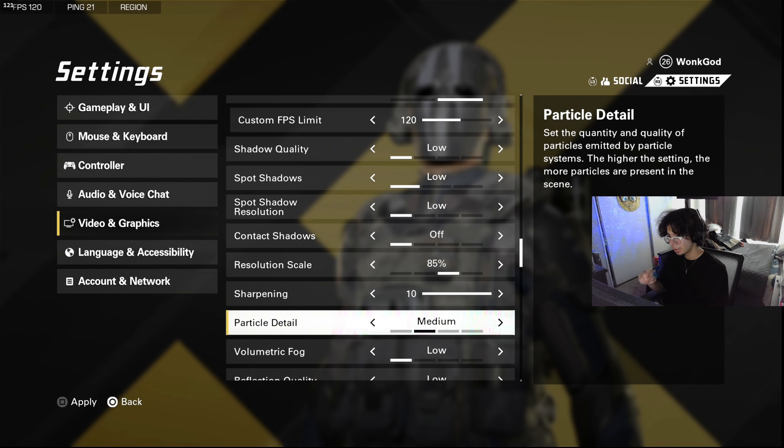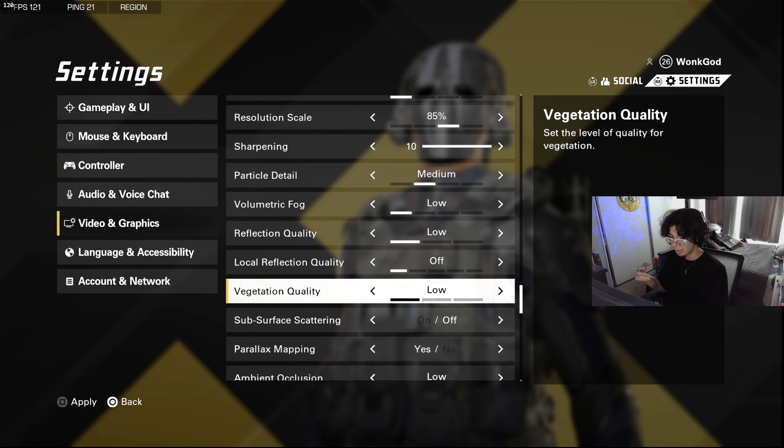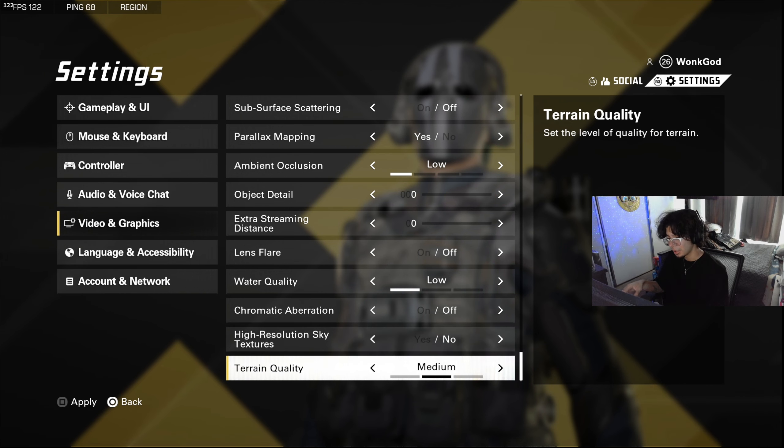Particle detail is the one setting you'll want a little higher than normal. Everything else I have on low. Vegetation low. High resolution sky textures off — you're not going to be looking at the sky. Terrain quality I have on medium just because I don't want the game to look like absolute trash, but low works too.